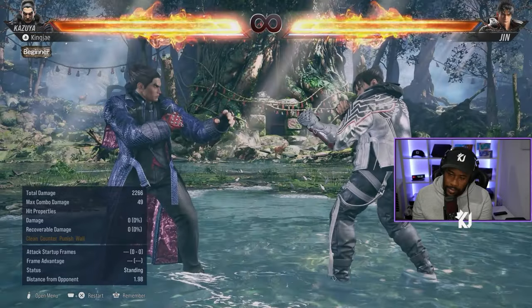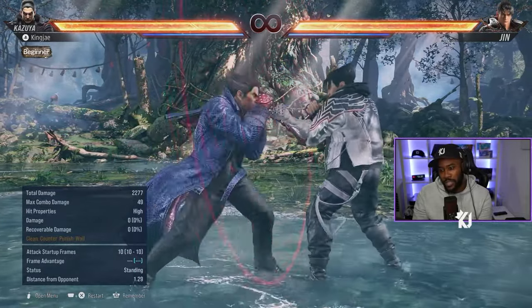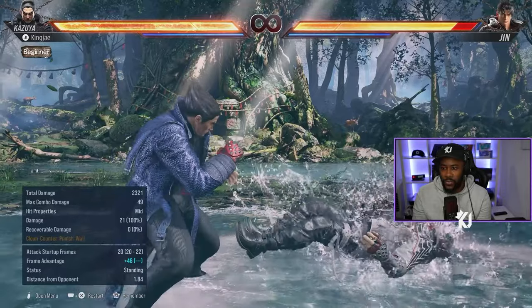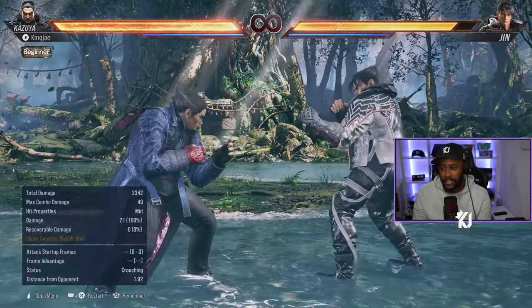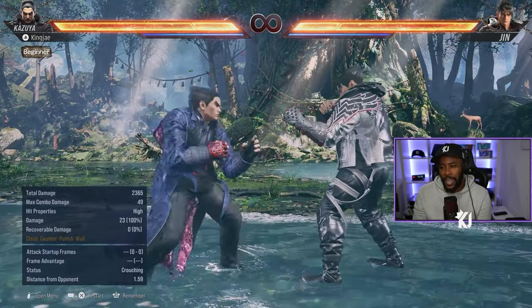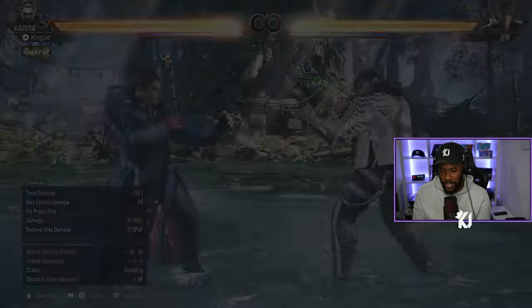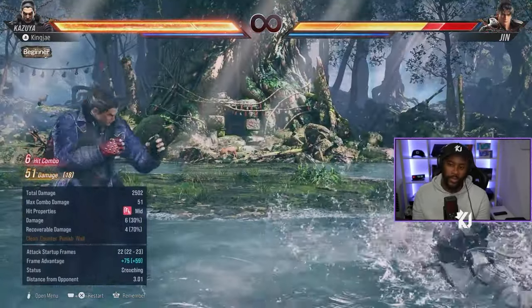First things first, he has 1,1 which is a good annoying jab tool. Down-back 4,4,3 is a good tool — 4,4,3 is a launcher. The electric godfist is also a launcher. He also has while-standing 1,1,2 which is a launcher as well. So if you land that, you get the juggle: 3,1,4.